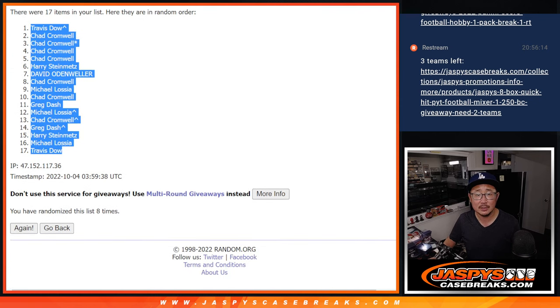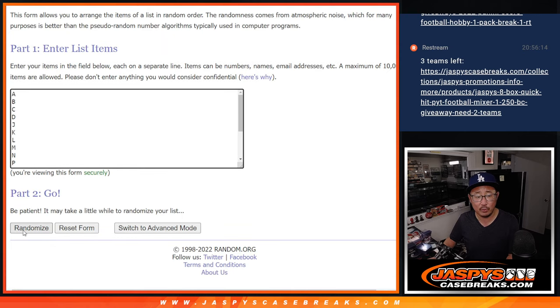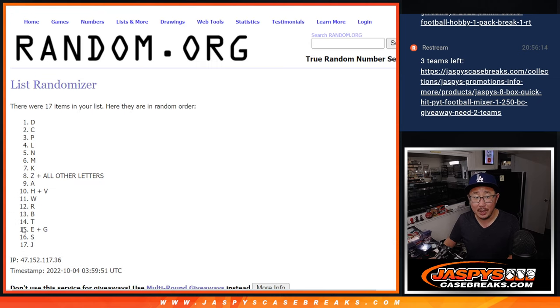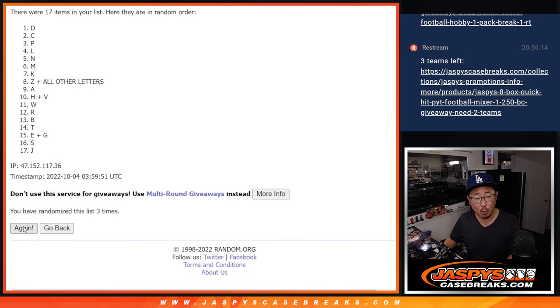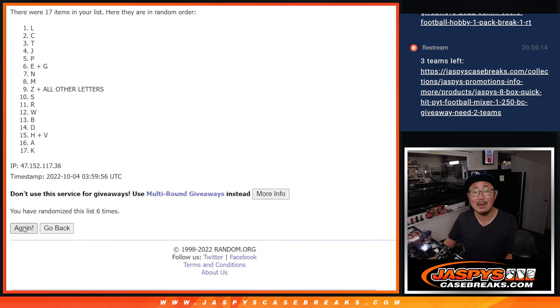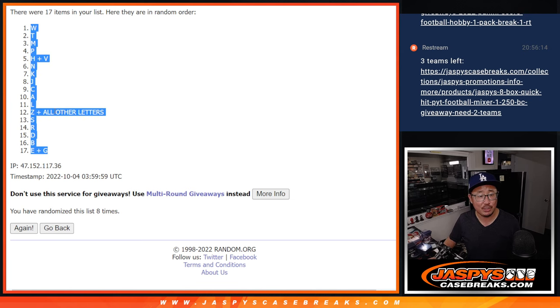Travis down to Travis. Travis, after eight rolls of two and a six, eight times for the letters. After eight, we got W down to EG.